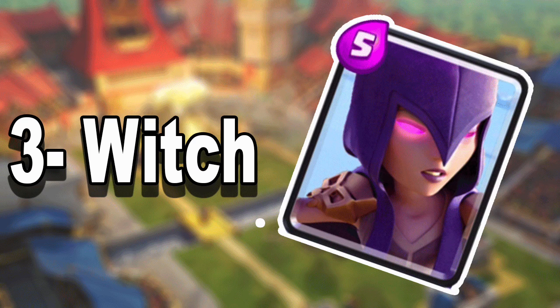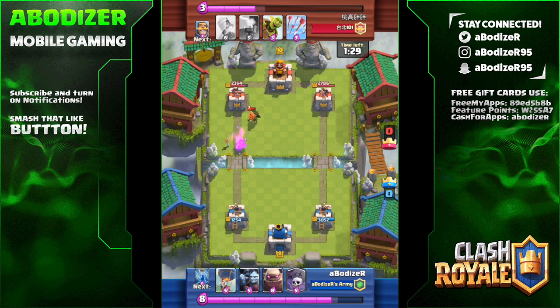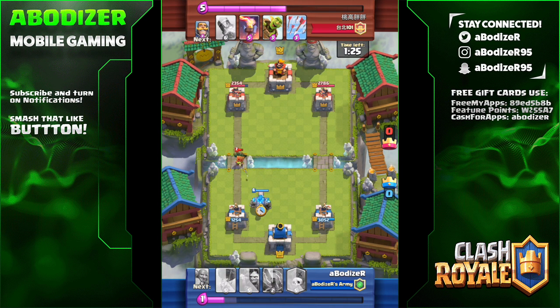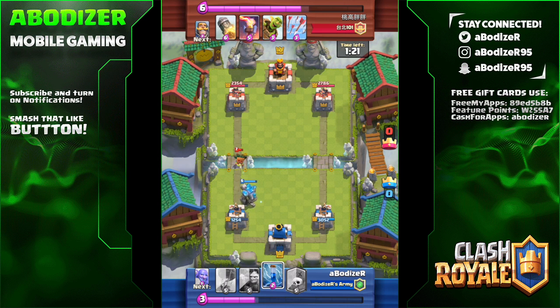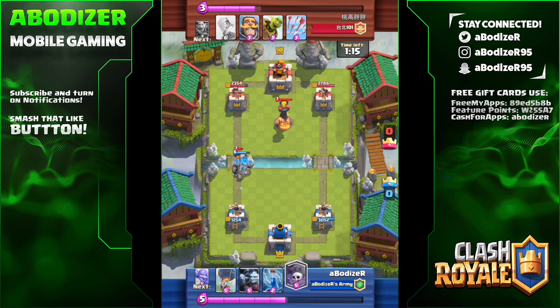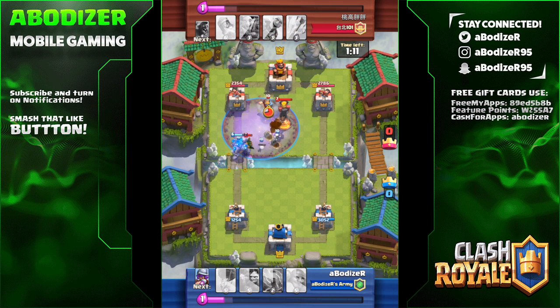Number three is Witch. What's good about Witch is that she summons skeletons, though skeletons can still be countered by bats — so it's like a duel between them. It's funny to imagine Witch versus Night Witch and who would win. But the Witch can at least take the bats easily since she's a ranged troop and deals splash damage to all at once.